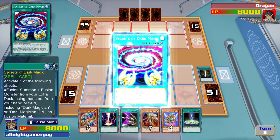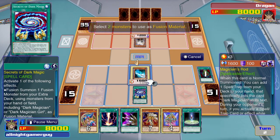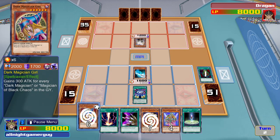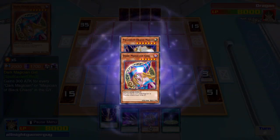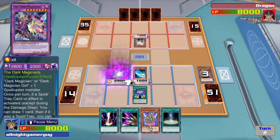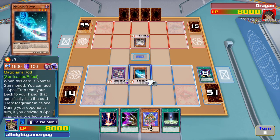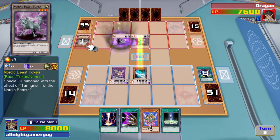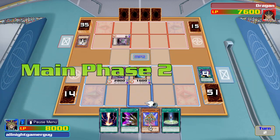Then I'll waste no time activating it. I fuse together — there are my Magicians — to summon the Dark Magicians in attack mode. Now my Monsters will attack, and I'll end my turn.